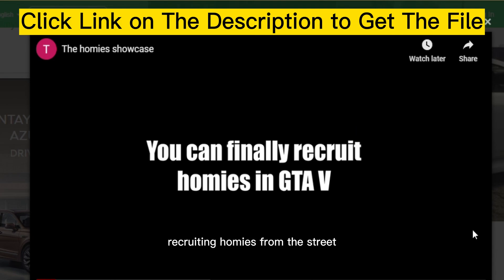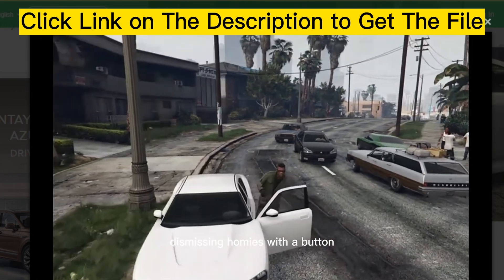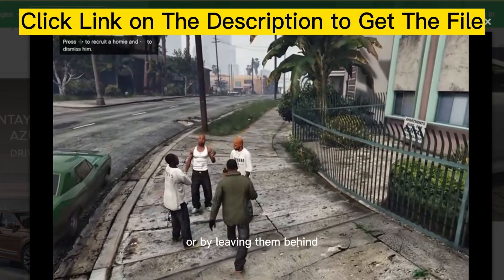Features: recruiting homies from the street. Only works as Franklin. Dismissing homies with a button or by leaving them behind.